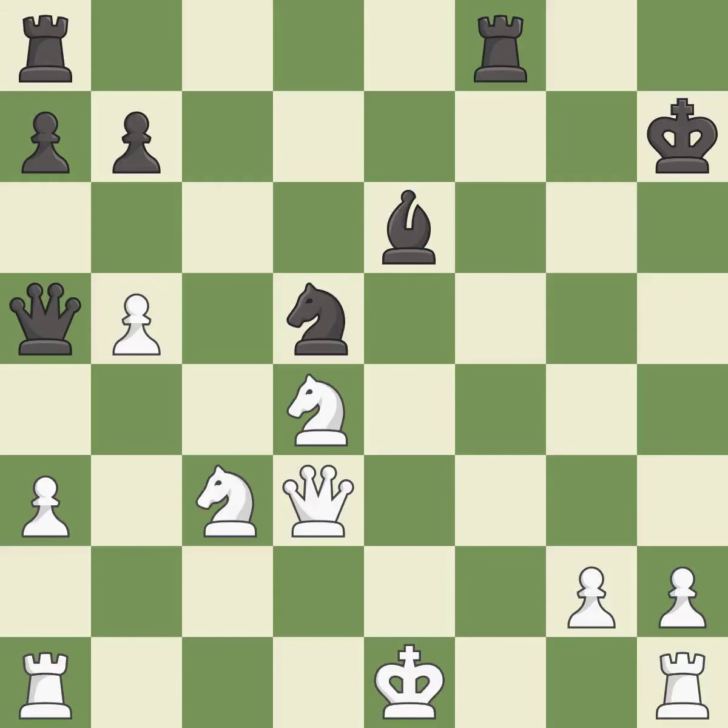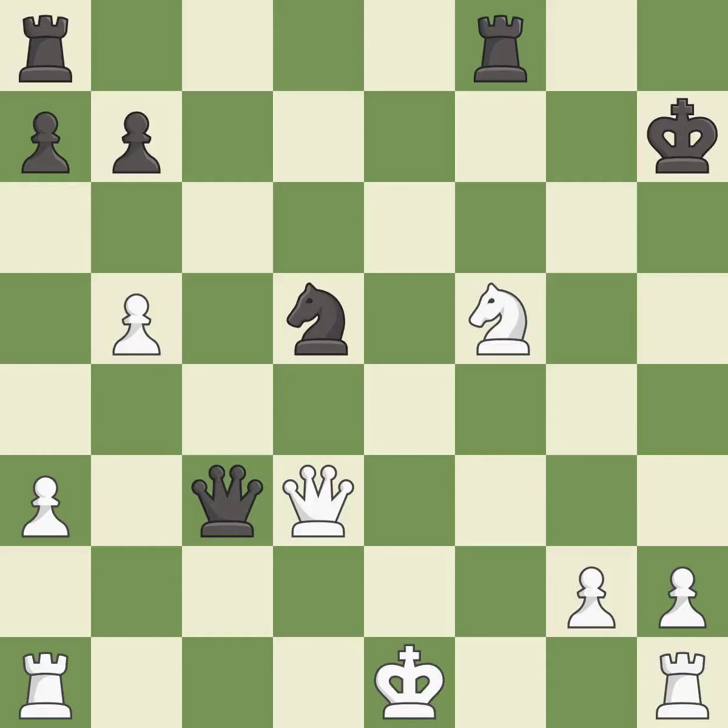This move puts the queen on a safer square. This blocks the check from an opposing queen. This reveals an attack on a knight — this is the only good move, a great move. This is an equal trade. Recaptures. This develops a rook off its starting square, getting it into the action.